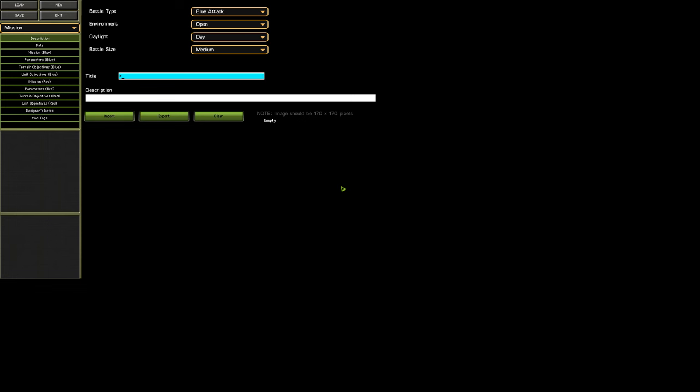Welcome back to Combat Mission, where we are looking into the scenario editor. In the first episode of this series, we did some of the groundwork for our scenario that we want to make. We're going to have a U.S. Army Rifle Platoon showcase — we're going to show off its firepower, essentially. So this means that our map is pretty much going to be a big shooting gallery.